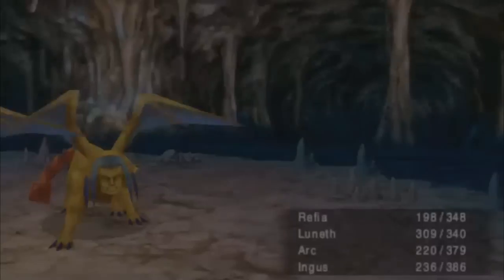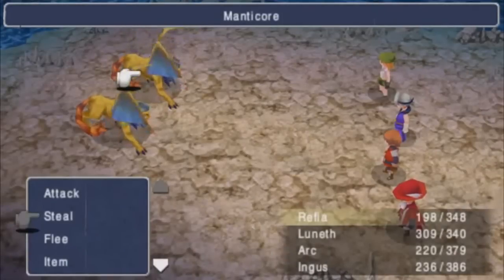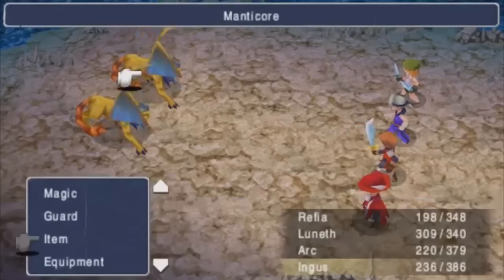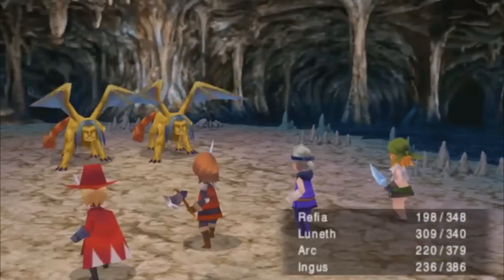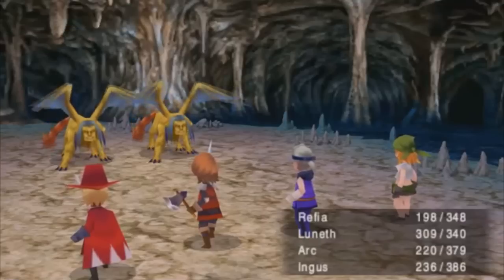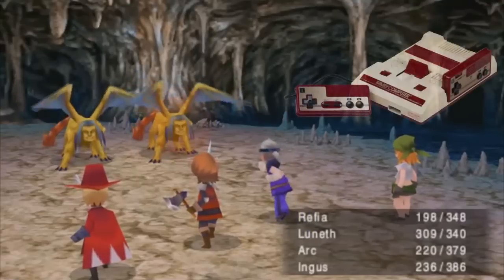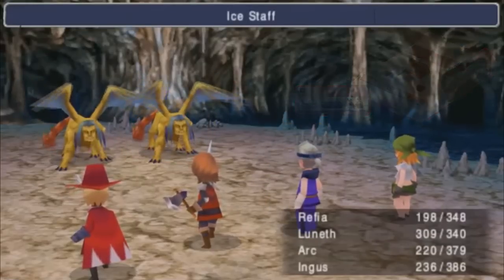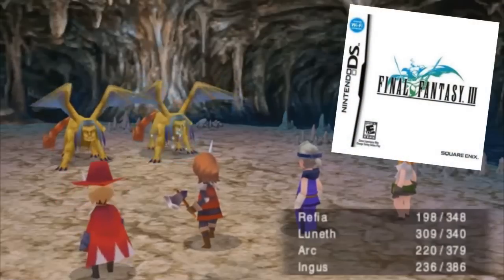Final Fantasy III. This game brings back the class system introduced in Final Fantasy I, but now we can change classes whenever we want. Each class levels up on their own, gaining unique skills, and as we progress through the story, we're going to unlock more and more classes we can play as, keeping you interested and driving you to the depths of the next dungeon. This game was originally released on the Nintendo Famicom in Japan, but we didn't even get it in America until 2006, with the remake coming out on the Nintendo DS.